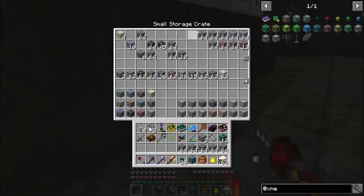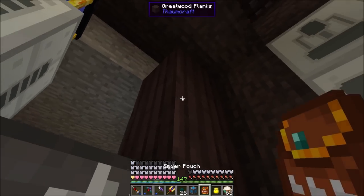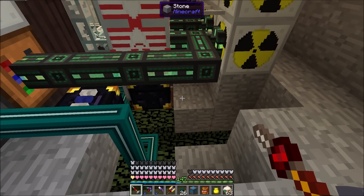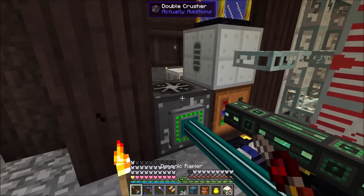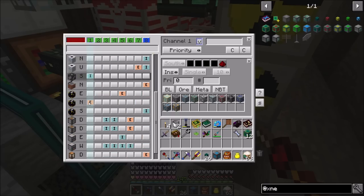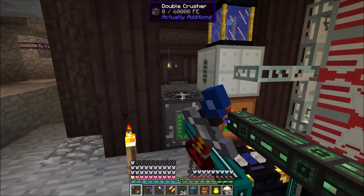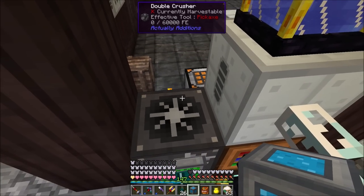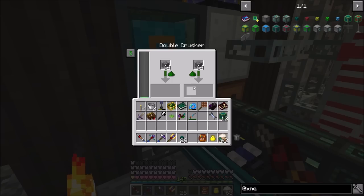Let's grab a bunch of coal, dump the cobble, and dump the coal into the system. It'll take a little while to catch up. We can dump it through the ender pouch. We need to set extraction to ignore redstone — there we go. We've got coal, and auto split items is on so if we have 18 coal it'll do 9 on each crusher.